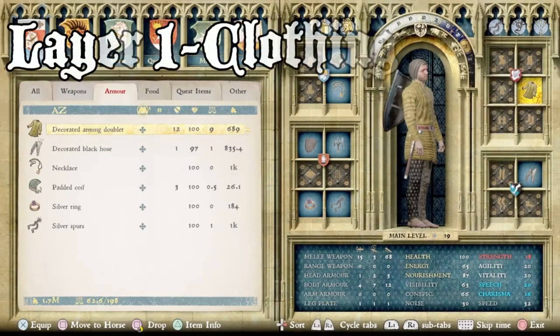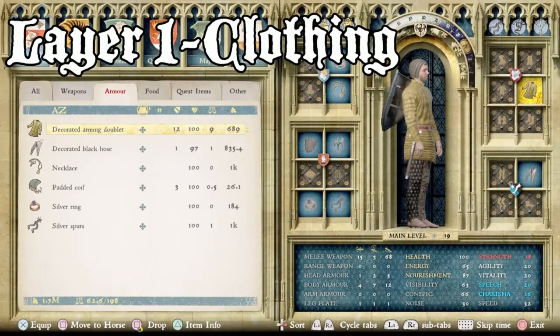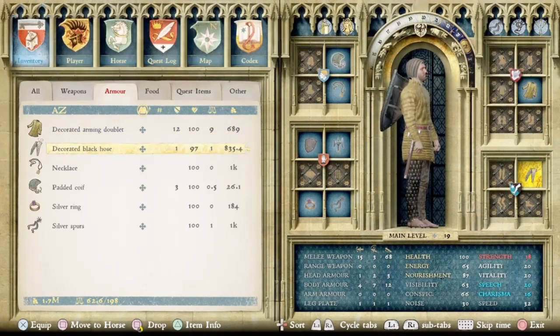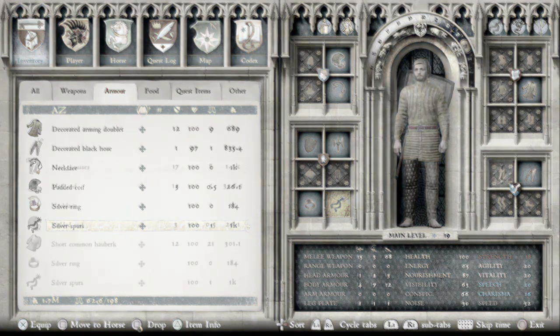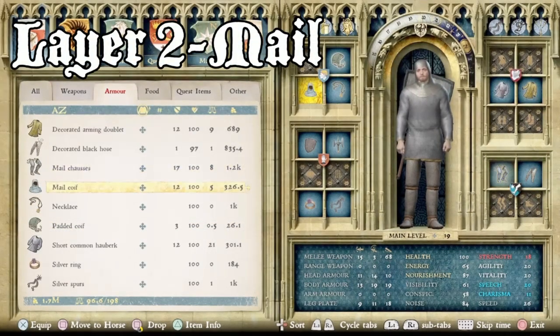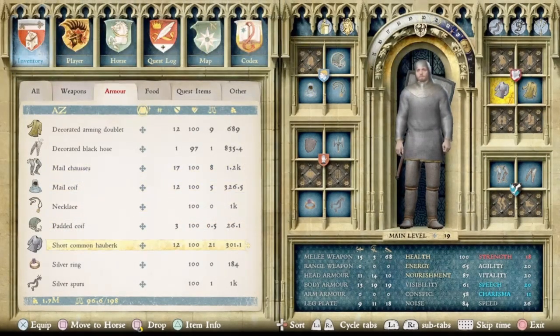Starting us off on layer one for the outfit, we have the decorated arming doublet, the decorated black hose, the necklace, padded coif, silver ring, and silver spurs. As always, that's the base layer for this outfit. Next, layer two consists of the mail chosses, mail coif, and short common hauberk. As always, this is the standard mail for these suits of armor.